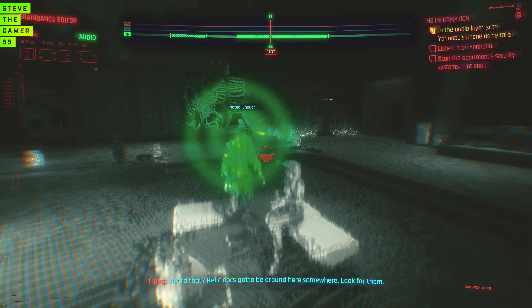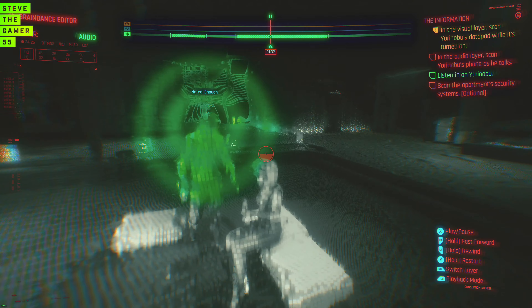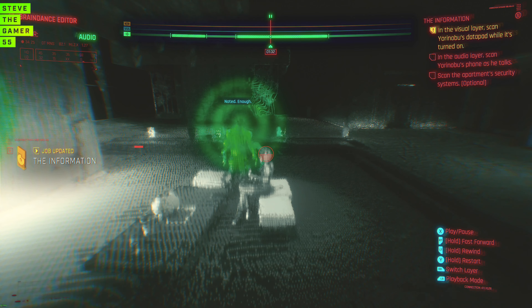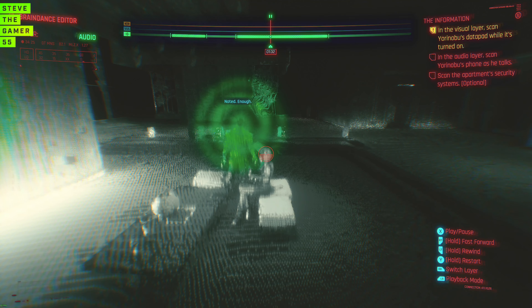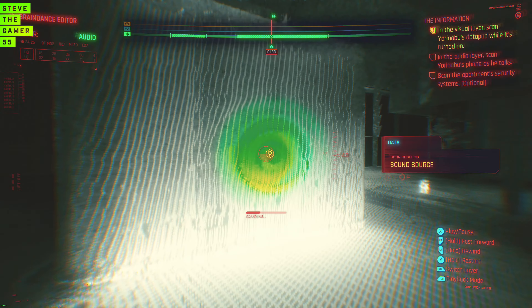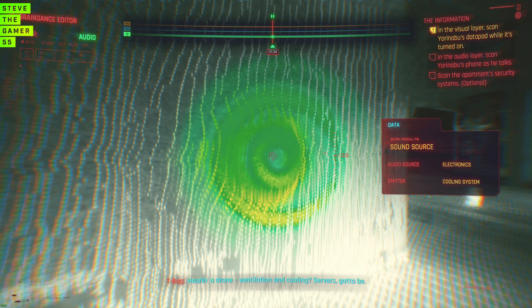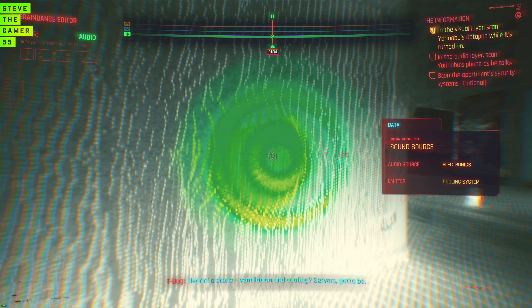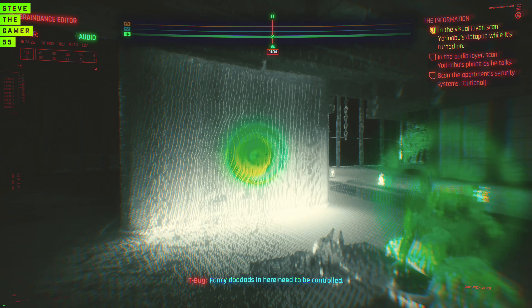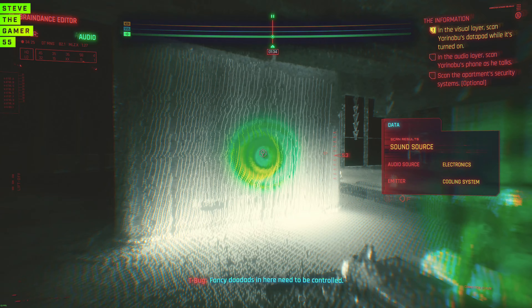You must provide them. Relic docs — got to be around here somewhere, look for them. So we already listened to the conversation and the visual layers and the data was sent on. What is here — a drone, ventilation and cooling servers. Got to be fancy doodads in here, need to be controlled.